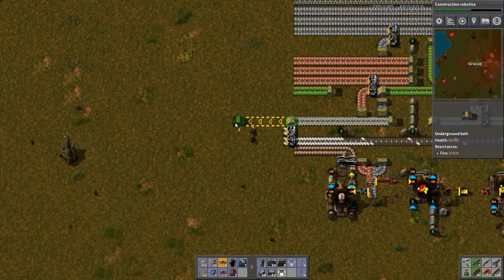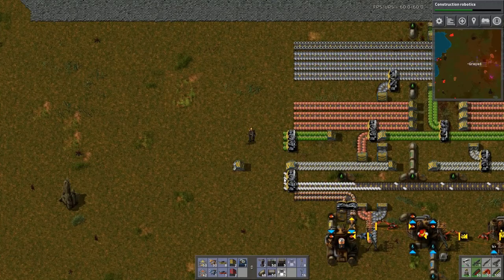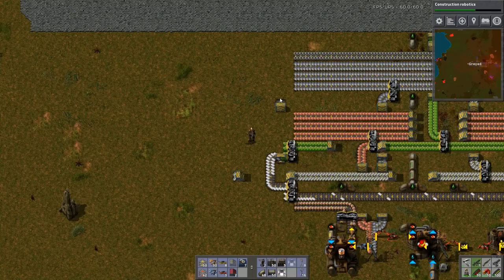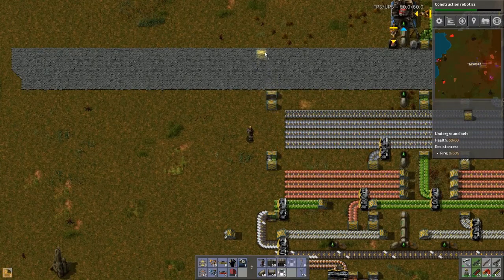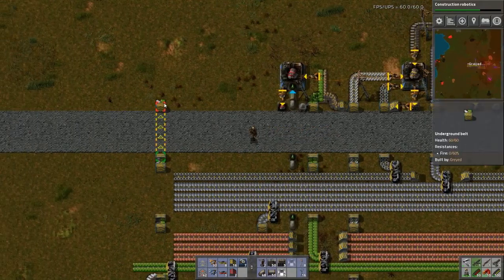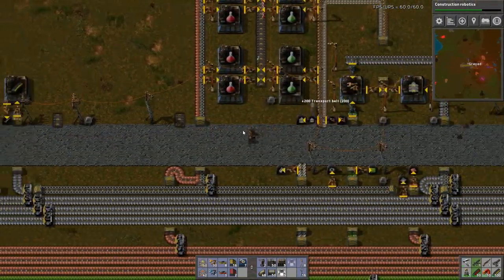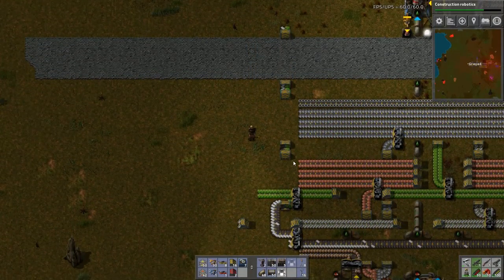I can split this off like so. And this is going to split off easily enough there. I'm out of these again. I'm out of transport belts — that gets the plastic and the green circuits up there. My transport belts are all the way over here. I also need to get copper up there.